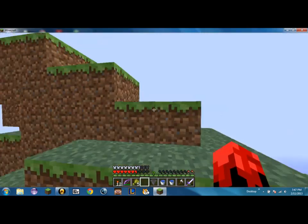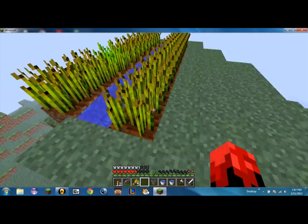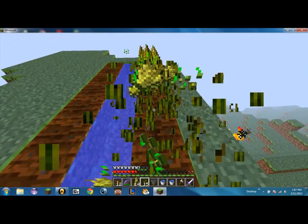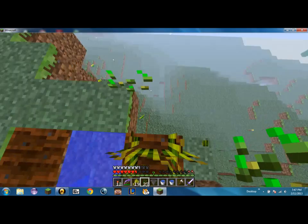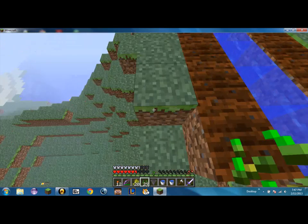But anyways, so if we come up here, there should be a pretty good wheat farm up here that I actually haven't harvested yet at all. So this is the first harvest. The last of the first harvest might fall off the cliff, which it didn't. So yeah.